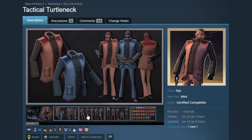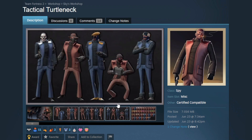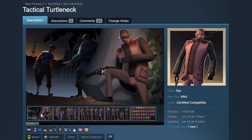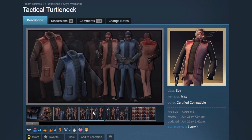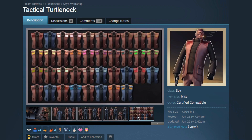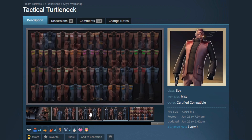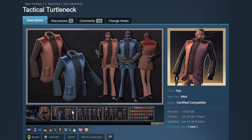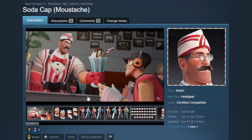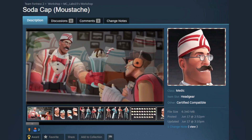Next up is the Tactical Turtleneck — that is really cool. I haven't seen this before, but it's made by Sky, the guy who did the Sunday Vest. The Spy's version of the Sunday Vest got in — I'm so happy for him. Jokes aside, this is really nice. It's not a gimmicky over-the-top crazy item; it's a really good item you can use in a serious loadout, and that is something I love to see.